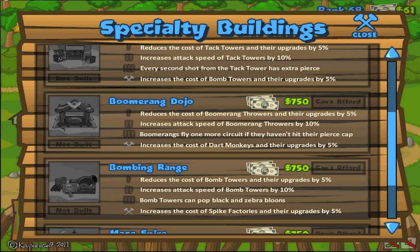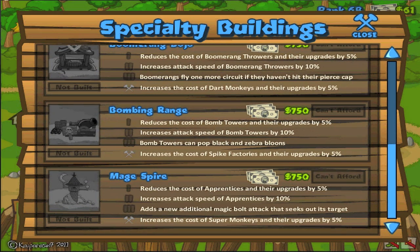The Boomerang Dojo is pretty useful, though. It says boomerangs fly once more around the circuit if they haven't hit their pierce cap, which basically means say your boomerang can pop five balloons before disappearing and it only pops four — normally it would disappear. But instead, if it didn't pop that last one, it'll keep rotating around in a circuit until it does make contact. There's basically no reload time, and that's really the main purpose of it — it gets rid of that reload time and allows you to get the exact bang you paid for with your buck.